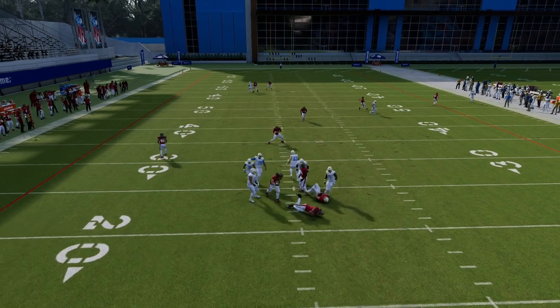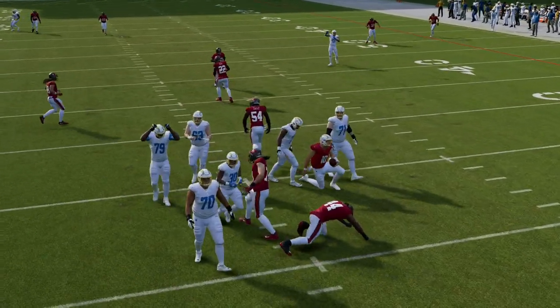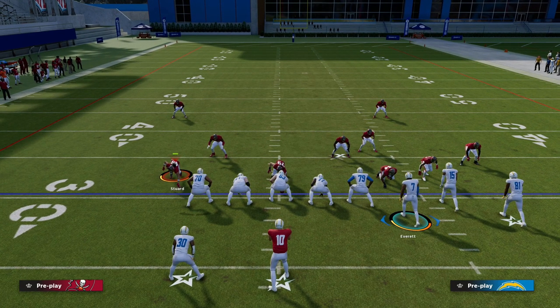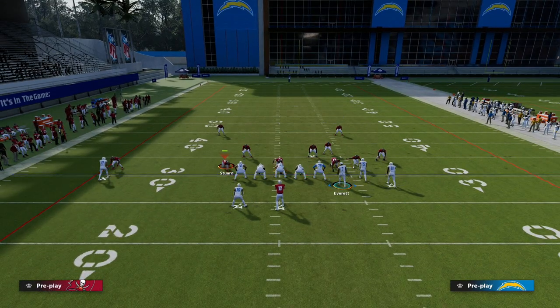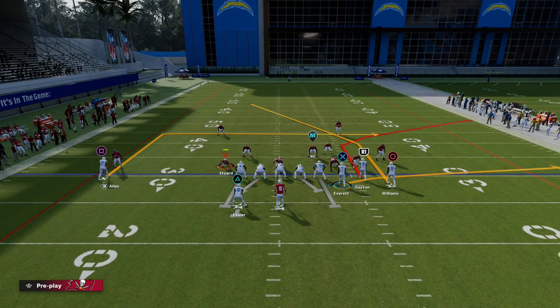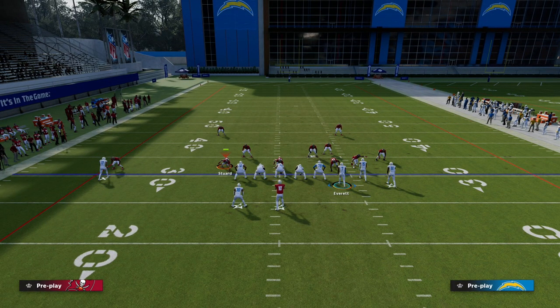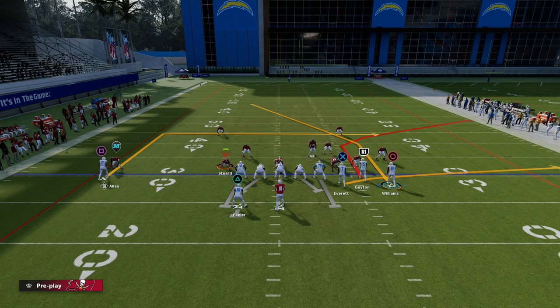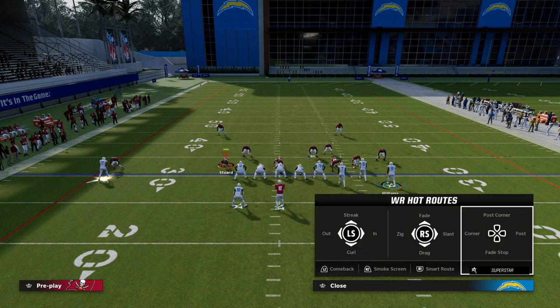The other thing you have in this play is a little post that comes over the middle of the field. The most effective setup is to block your running back, because in this year's game you need to be able to pick up pressure. Blocking the RB allows us to set up any six-man protection scheme we want — for example, we could slide protect to the right and ID to the left.